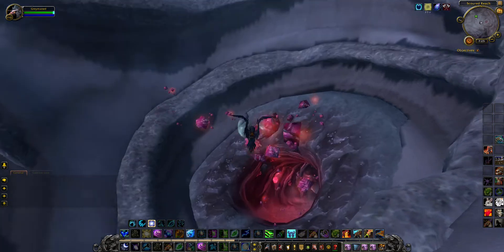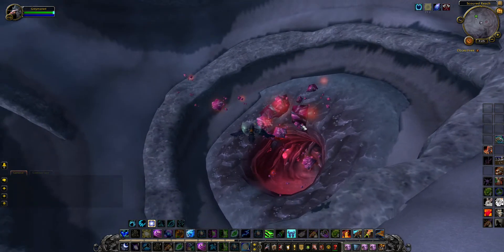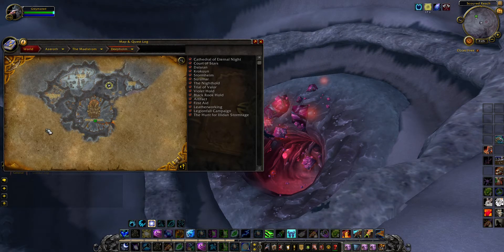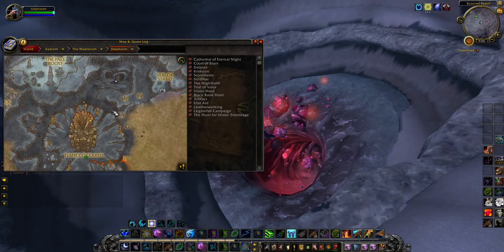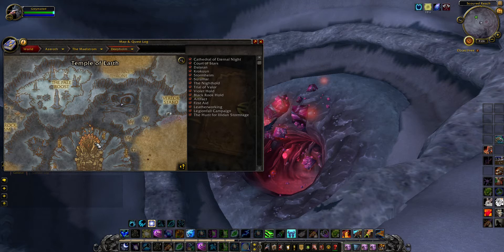And then it will lead you to this hole, which is creepy looking — I've always found this hole creepy looking. It's right here. I'm on my alt so I don't have half of this stuff discovered yet, but we're up here on top. This is where it is in relation to the temple, at the Crumbling Depths.